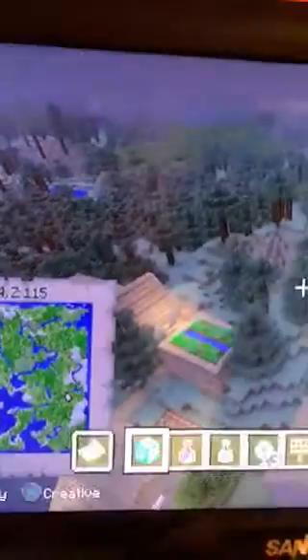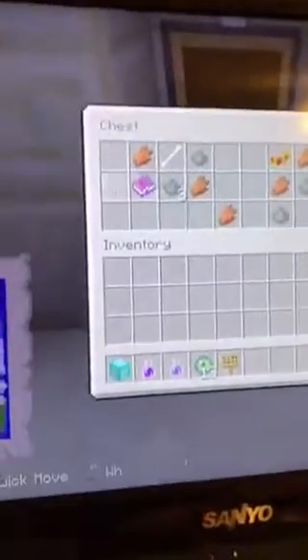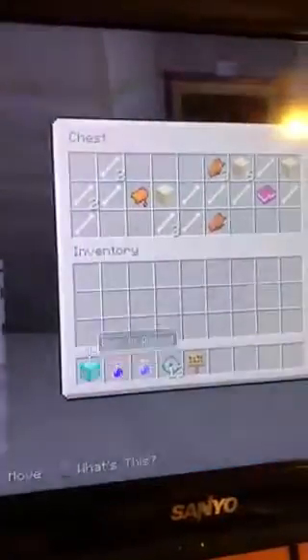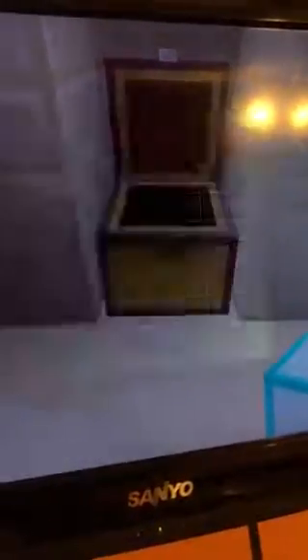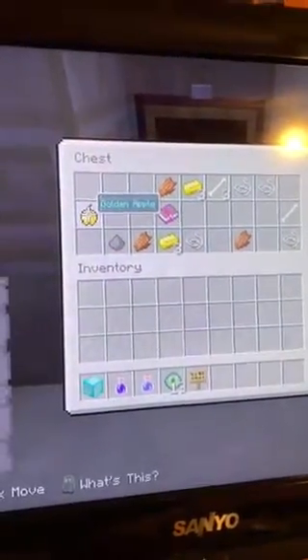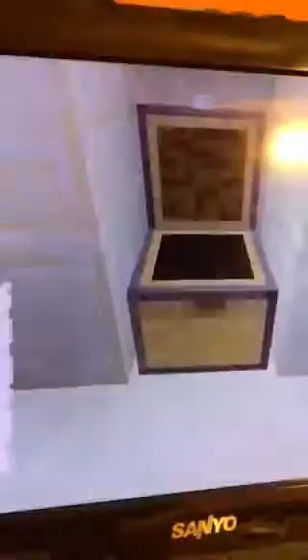We need to turn TNT explosions off because I'm not exploding the trap down there — I'm not falling for it this time. So we'll just break our way through here. Inside the chest we have an enchanted book of Curse of Binding I — that's a bad book. And right here we have another enchanted book of Protection III, two emeralds, a golden apple, and another enchanted book of Lure II. Not a bad desert temple.